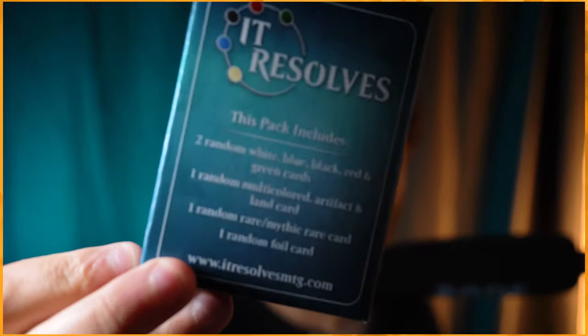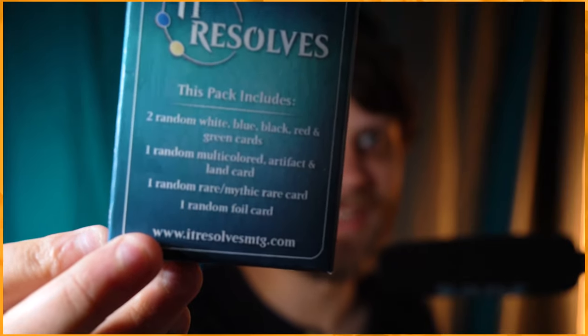And so I actually have — if I can hold it up again, hopefully the autofocus will work — you can kind of see what's in there. So to kind of read this off: what this includes is two random white, blue, black, red, and green cards. So that's two of each color. That can be any rarity. That can be any card.